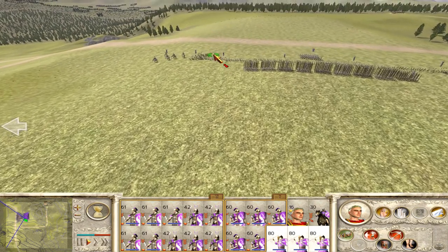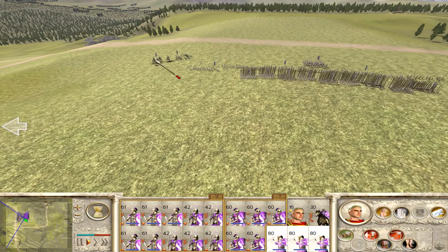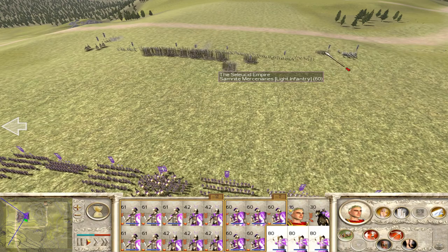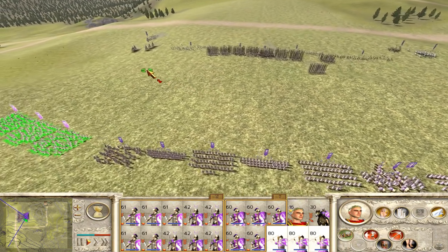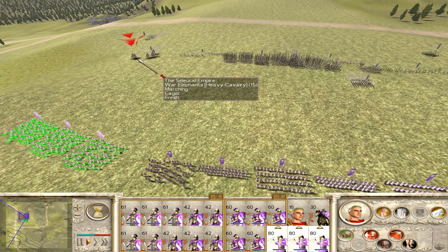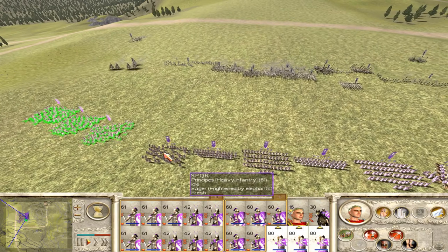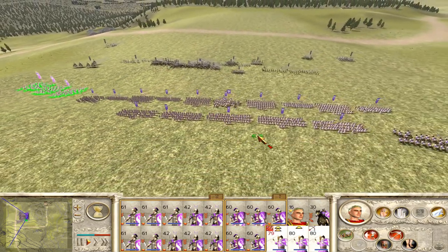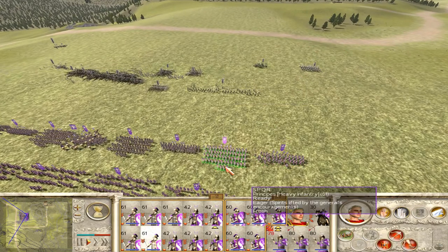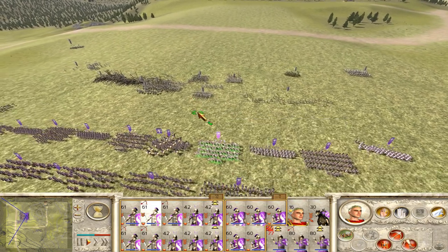The elephants are what I'm really scared of. They do have Peltasts and Light Infantry. I think they have Archers as well somewhere — yes, they've got Slingers and Archers. Those are Light Infantry Samnites. I want you to go ahead and get rid of those guys. We've got these guys coming up — go ahead and charge. Go ahead and fire.